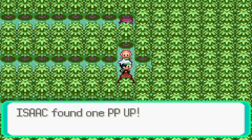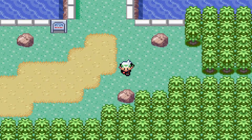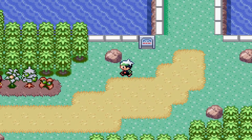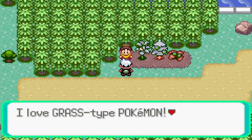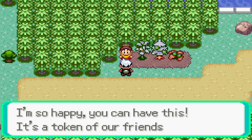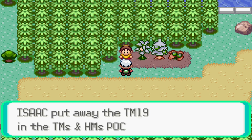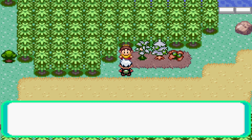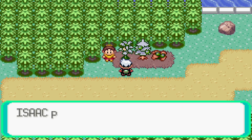Let's grab this — it's a PP Up, nice. Moving back, I think it was a rock. A trainer wants to talk: they love Grass-type Pokémon and ask if I have any Grass types. I do, and as a token of friendship they give me TM19 Giga Drain — a more powerful Grass-type move. I check trees with my Grass-type Pokémon like a tree dog.